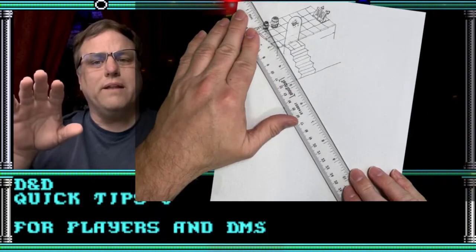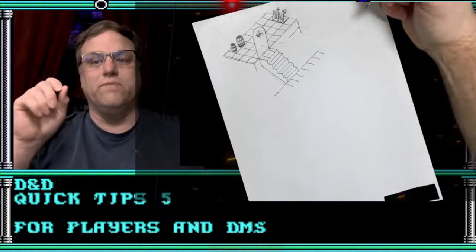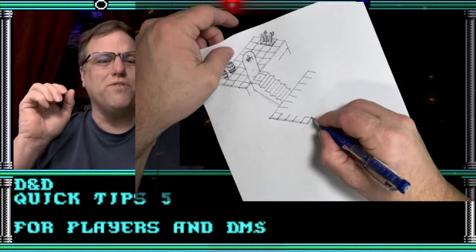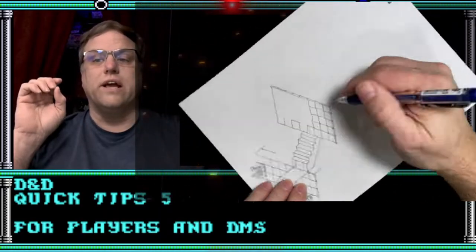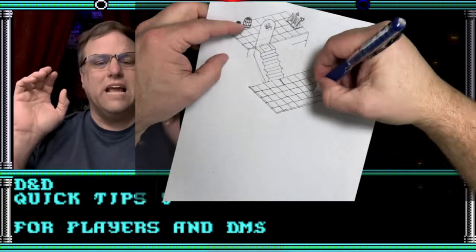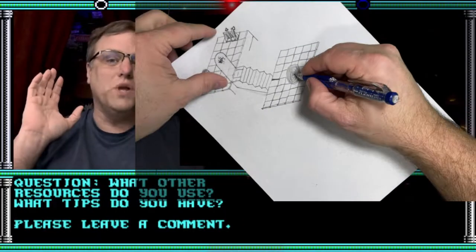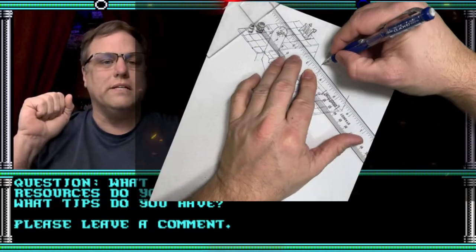When setting up combat, use the Dungeon Master's Guide to help you develop the expected difficulty level. The 5E DM's Guide does an excellent job of this, with resources starting at about page 81 through page 87. The 2E DM guide has good resources starting on page 94 to about page 103. The 1E DM guide doesn't have a specific section, but has good stuff interspersed throughout. I haven't really played versions 3 or 4, so if you know good resources for those editions, throw a comment down below.